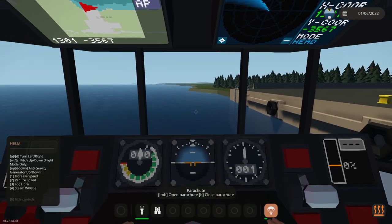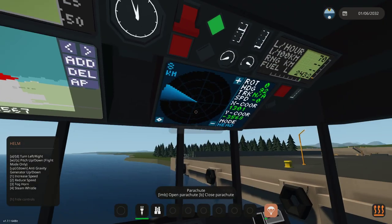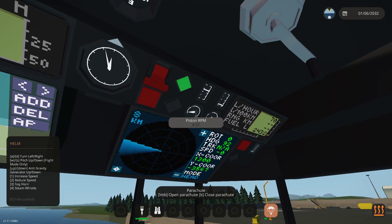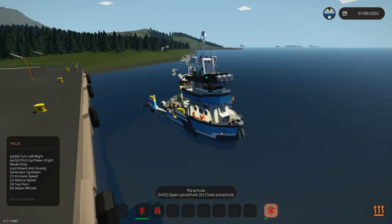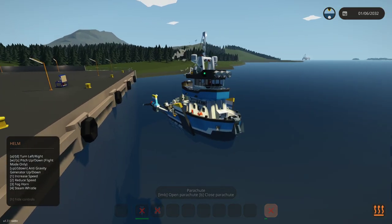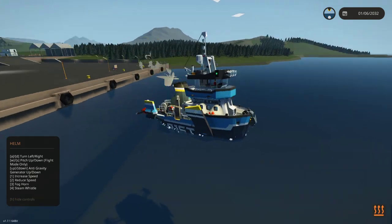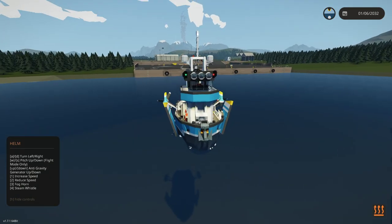There are two seats back here for passengers. Piston RPM is going up - it's working! So it does work in boat mode, and it also works in flying mode. I want to have a little look at what boat mode actually does and see if it's any good.